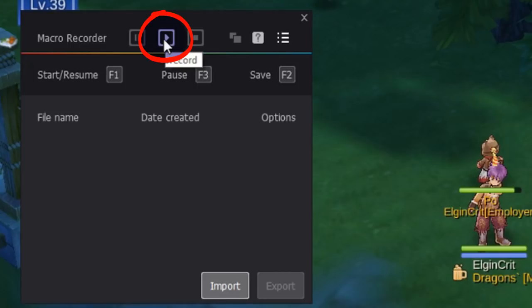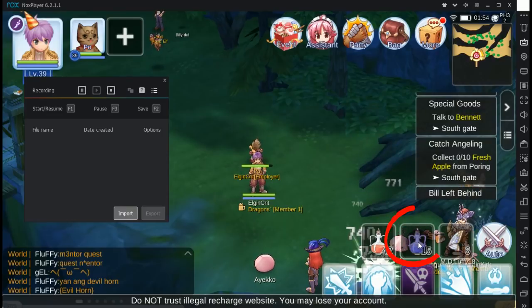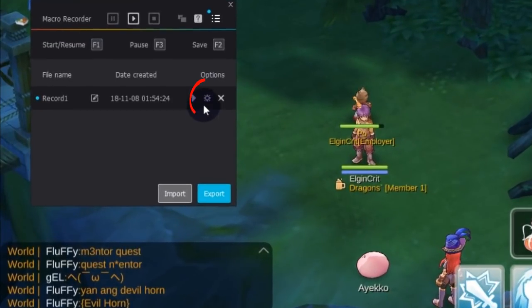Once you've pressed record, it will record whatever you do with your mouse and keyboard inside the game. After pressing it, just click the mana potion, then press stop. And that's it — you've recorded your first macro.